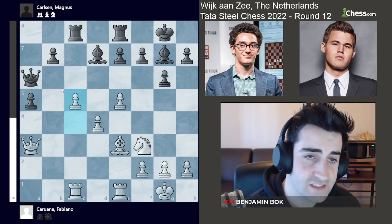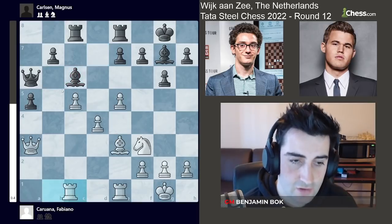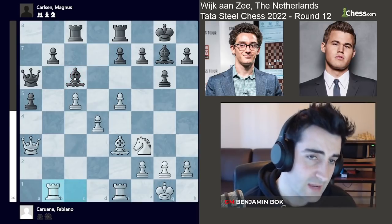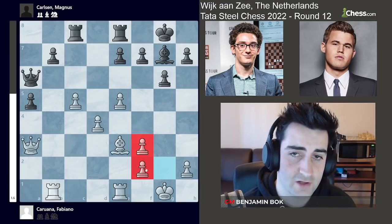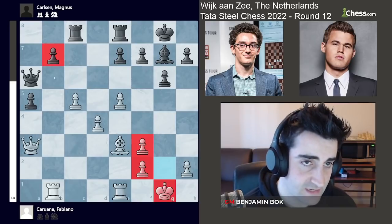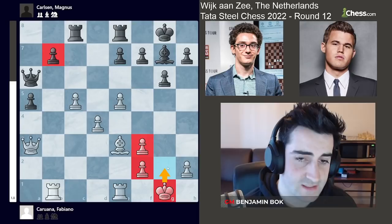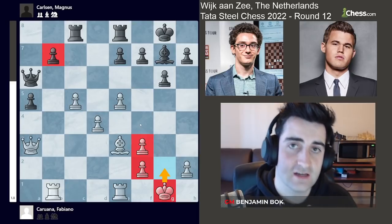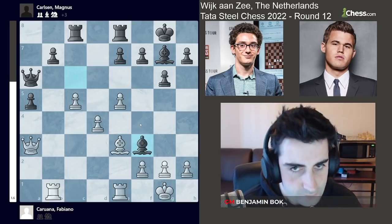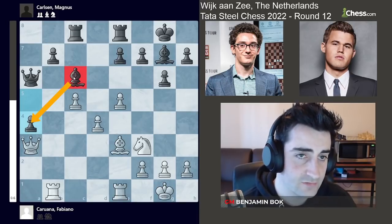Fabiano goes c5 right away. Magnus goes bishop c6, activating the bishop. Rb1 by Fabiano. Magnus could trade on f3 to ruin white's pawn structure and the white king, but this wouldn't really help black, because the pawn on b7 would become a real weakness and white goes king g2 and defends everything. So Magnus goes a4, keeping the bishop, which is defending both the pawn on a4 and the pawn on b7.